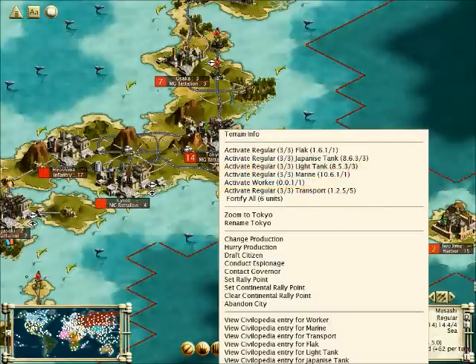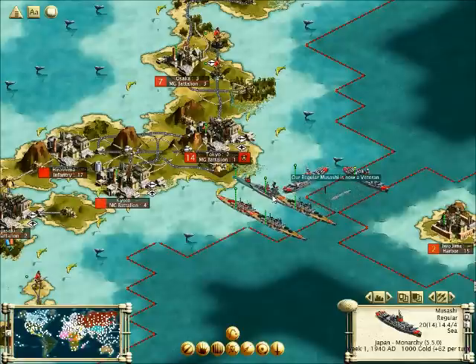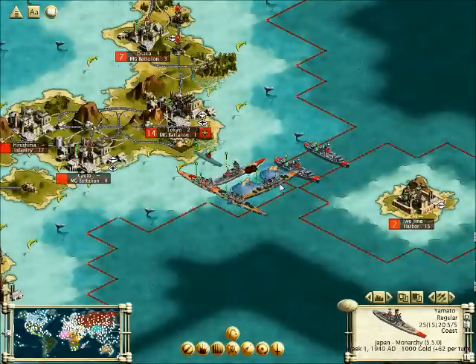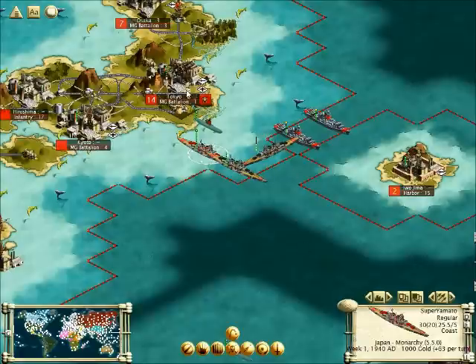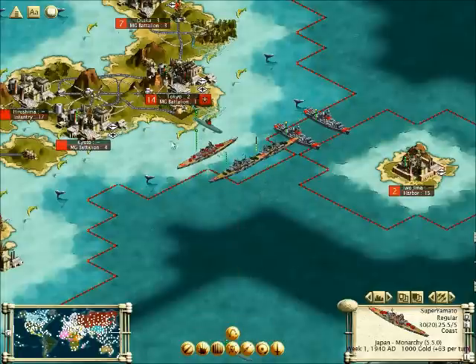Now I'm going to be showing you the firepower of the Musashi. Now we have the Yamato against the American Iowa battleship — it's a head-to-head collision. Trying to take it out with bombers first, but they're very resistant to aircraft. The Super Yamato has anti-aircraft defense of 20, so if a normal bomber has a bombardment of 14, the Yamato is going to be able to withstand most of the blow. The Yamato should win with flying colors, but it didn't — anyway, that's the general idea.